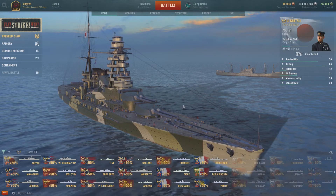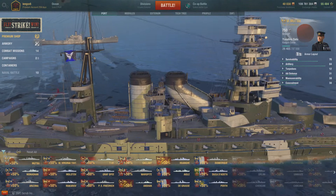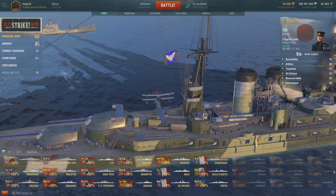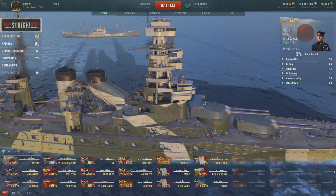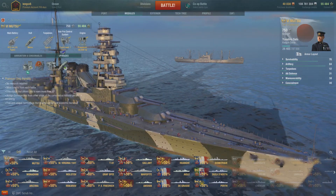We're starting off with the IGN Mitsu, or Mutsu - however you want to pronounce it - which you can see on screen at the moment. Very, very nice looking ship. Let's have a look at this module-wise.